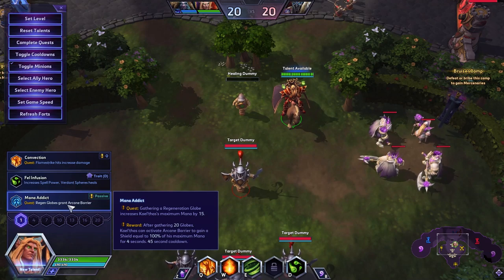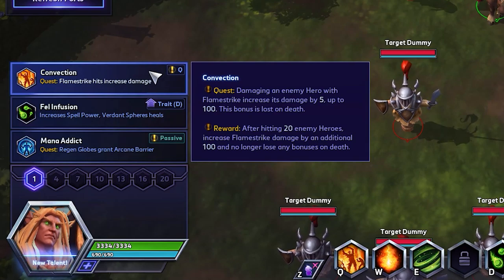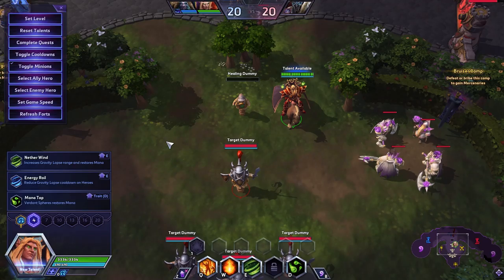Overall, I think this talent is just the best at level 1. While Convection is cool to do a little more damage, it is possible that it never completes, depending on if the enemy team dodges enough, and it doesn't help with KT's biggest weakness, which is his inability to escape someone on top of him. So at level 1, we're going to be taking Mana Addict.